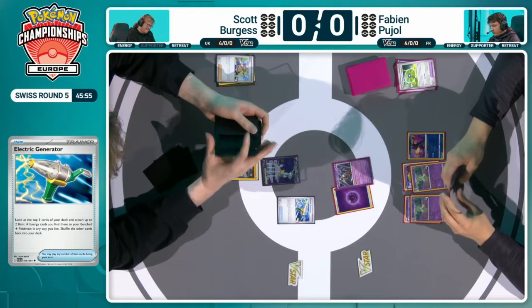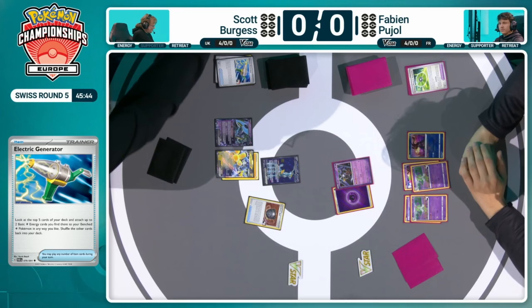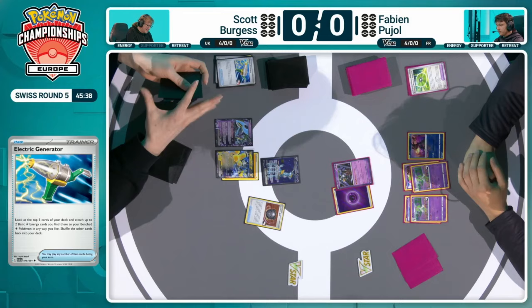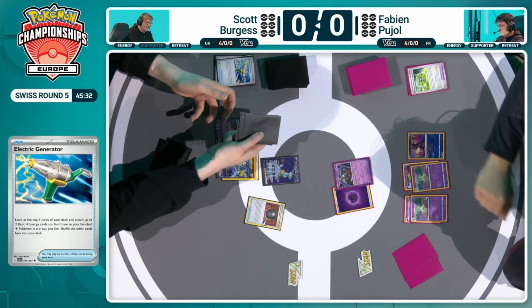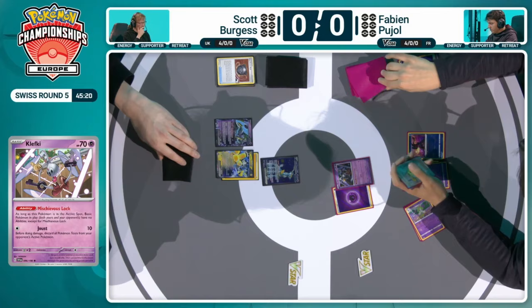I'm not sure if Scott's playing around a particularly challenging start here, maybe just missed sequence. But for Fabian, this is the dream scenario. If there was a Miraidon prize, the Heavy Ball would do exactly what they need — no targets available there for Scott. I think that attachment onto the Iron Hands was just the early struggle, and that's going to be a pass. With very little energy on board and Iron Crown in the active spot, this is now a chance for Fabian to start accelerating ahead.